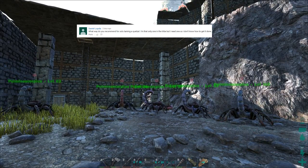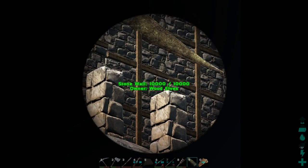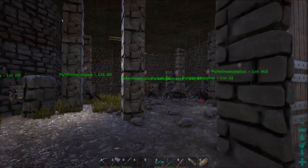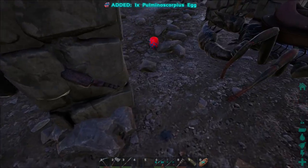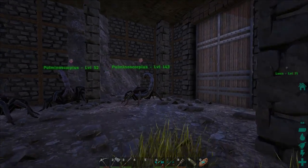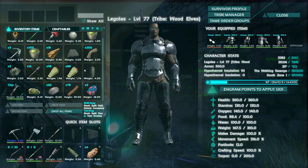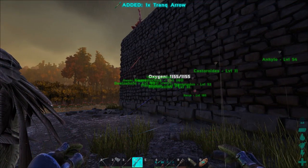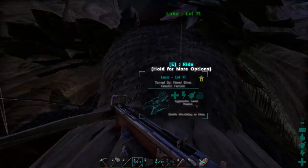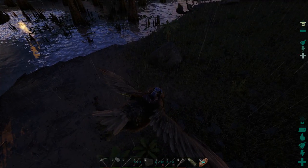From Daniel Loyola, asking how to solo tame a Quetzal by yourself. One way is to take scorpions - you can carry one scorpion with an argent and then carry one with a grappling hook to knock them out. That's going to require a really high level scorpion or two. What I prefer is to actually ride your argent or pteranodon - probably the pteranodon because it's faster - and whistle Attack My Target on the pteranodon while you're grappled to it. The grapple will pull you along and you'll actually follow the Quetzal through the air as it tries to escape, and you can keep tranking it that way. We'll be doing that probably next week because we're going to be needing a Quetzal on the official server.